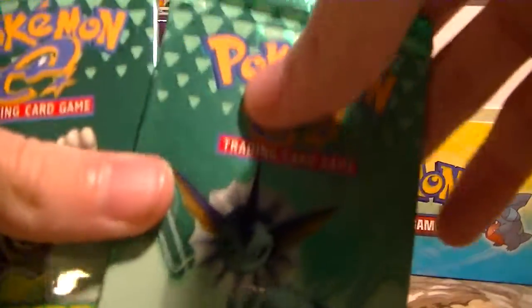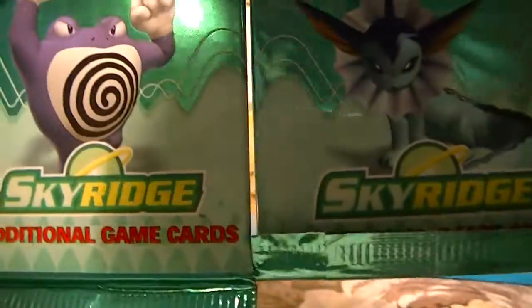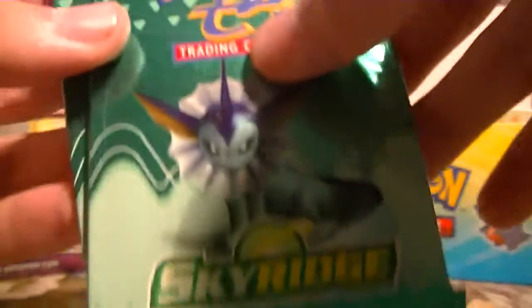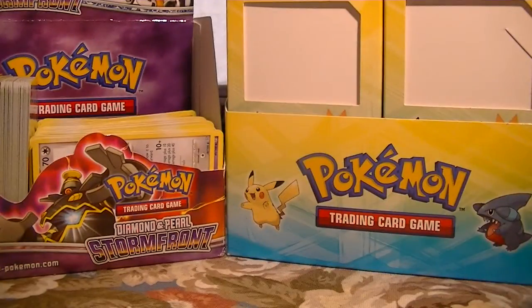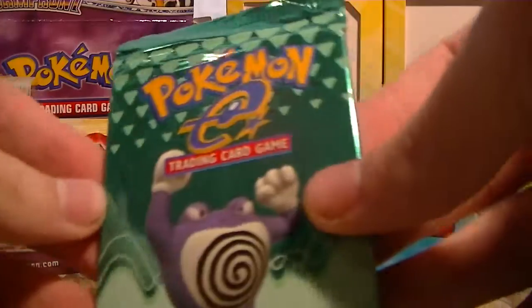Hey guys, I have something insane to open up. Two Sky Ridge Packs. This is probably one of my favorite sets, if not my favorite set, because the Crobat Rare, Crobat Hollow, and the Crystal Crobat are all in the set. I can't believe I'm opening this.